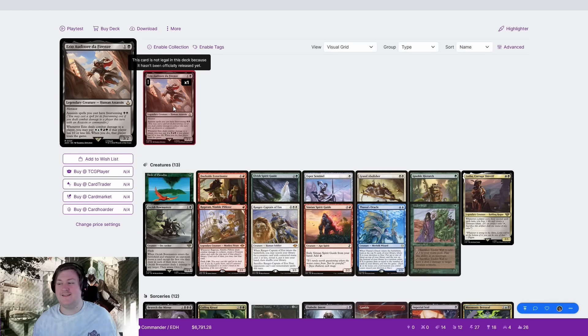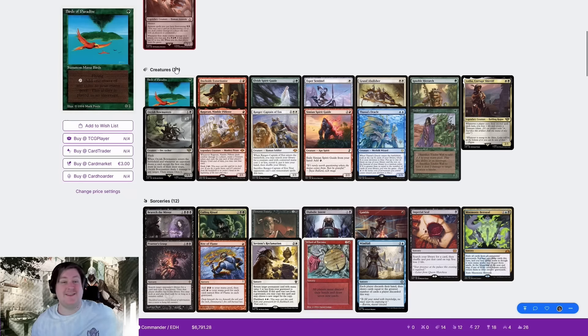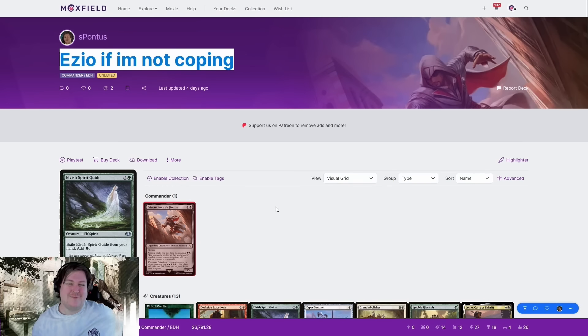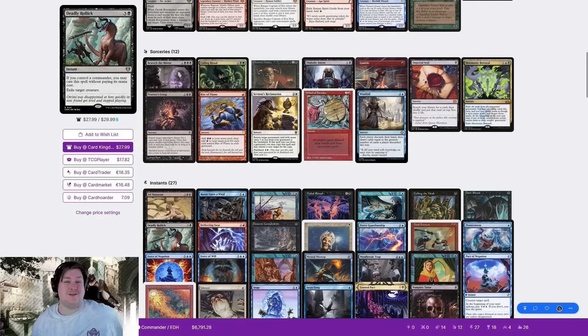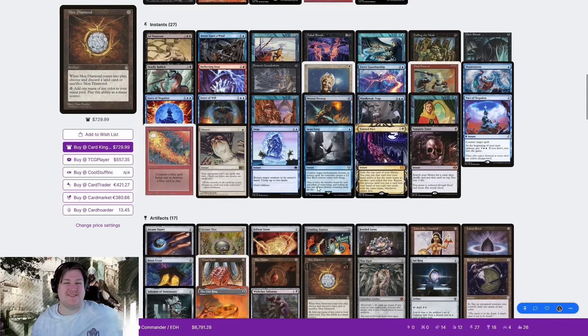Today I'm bringing Ezio Additore de Firenze. It is basically just your five-color value pile. This specific deck is called Ezio — I have a cope version of it, but that ended up just being too bad. So this is just your average five-color value pile. We run the good green and white cards, but we're basically Grixis.